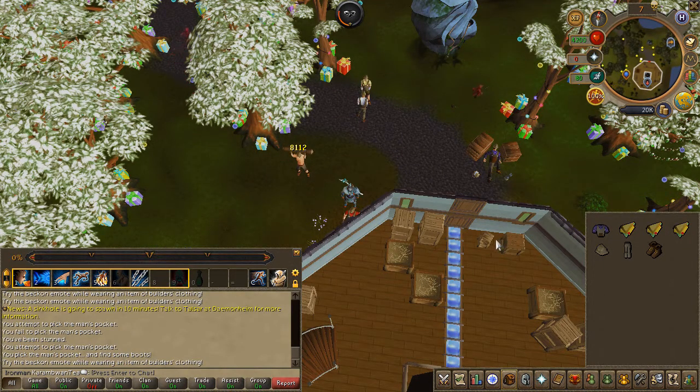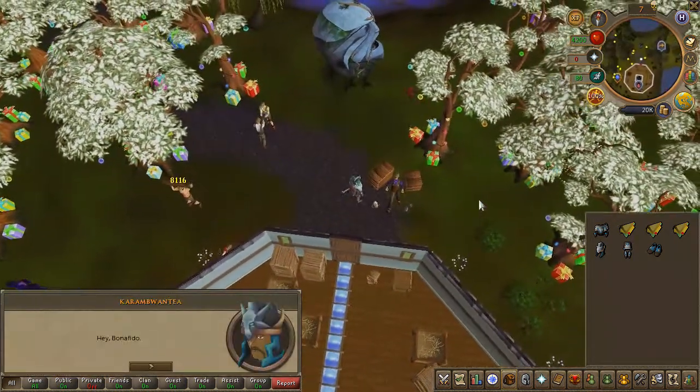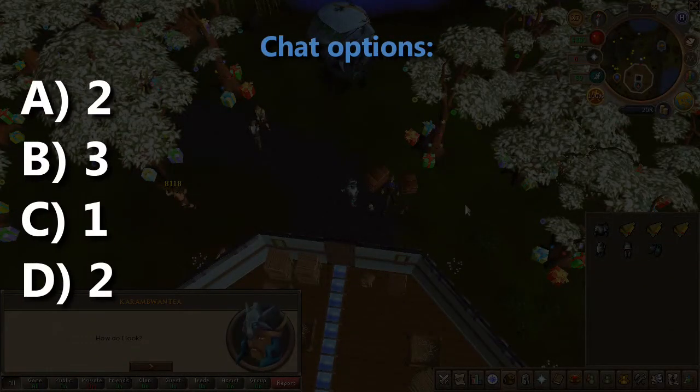Once you have the four pieces of the outfit, wear it, then speak to Bonafito — he is the guy laying on his back in front of the tower — and choose the chat options on screen.